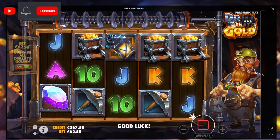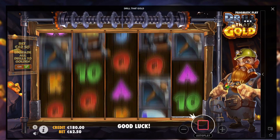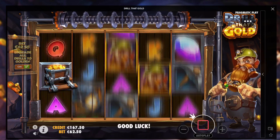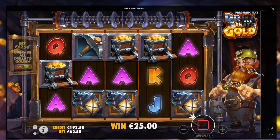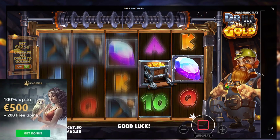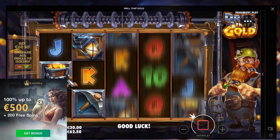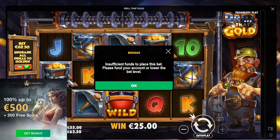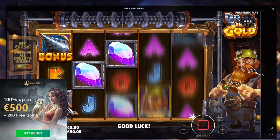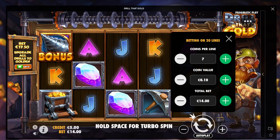If you still enjoyed it, don't forget to like and subscribe. If you want to check out this casino — Casinia Casino — link is down below in the description box to go to my website, RandomCasinoBonus.com. Link for Casinia is on there. After you sign up, you can get yourself a 100% deposit bonus up to a max of 500 euro, and on top of that 200 free spins. Not a single bonus here on Drill That Gold.